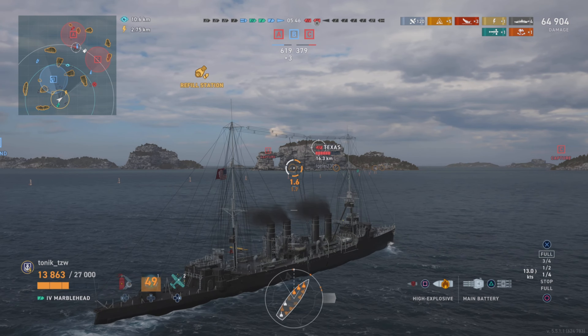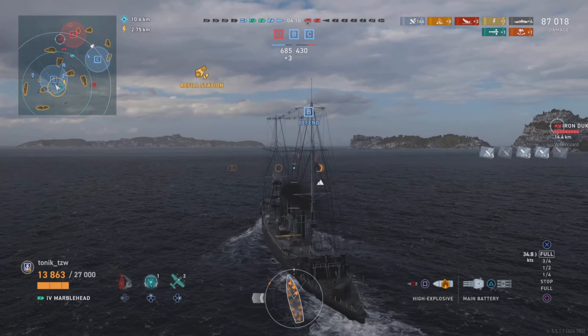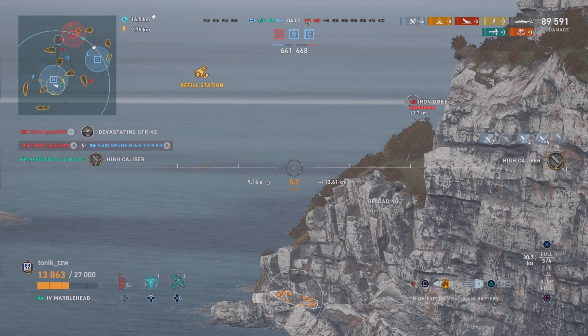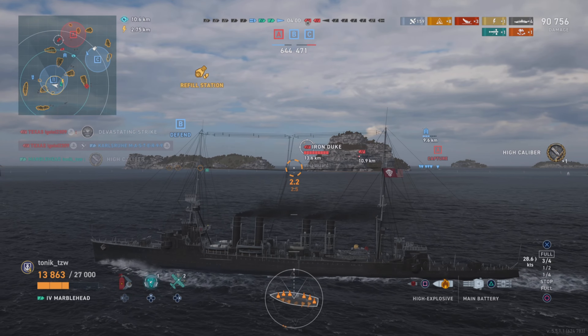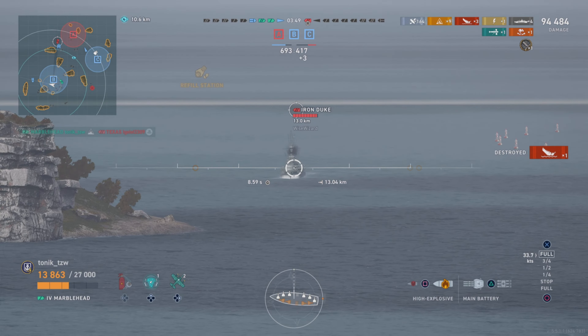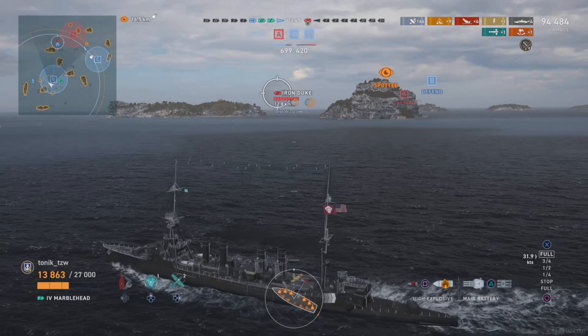If you get caught broadside in this, much like in an Omaha, you can get absolutely deleted — it is soft from pretty much every angle. That's a double fire on the Texas, it is ticking, and he's going to try to get away but we've got the range on him. We adjust our aim, lead those shots, and stay on him as long as we can. Even if he's running reduced fire chance there's still a chance of a third fire. It's an Iron Duke — pretty much full health. He's been out on the cap. With the fires burning on that battleship we're going to switch attention to the Iron Duke. There's a fire on the Iron Duke.